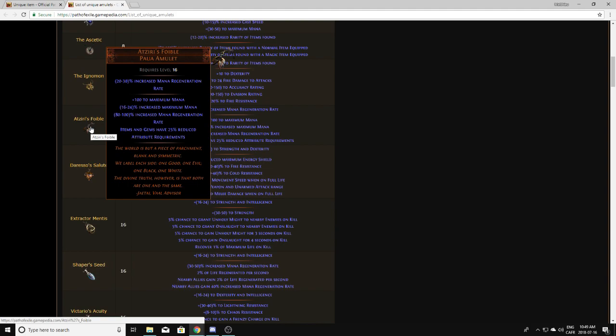For example, I corrupted one yesterday with 22% increased maximum mana and a very bad mana regen rate, but I hit 'enemies can have 1 additional curse' and all of a sudden it's worth over 10 exalts. So a good corruption on Aziris Foible — definitely very good.